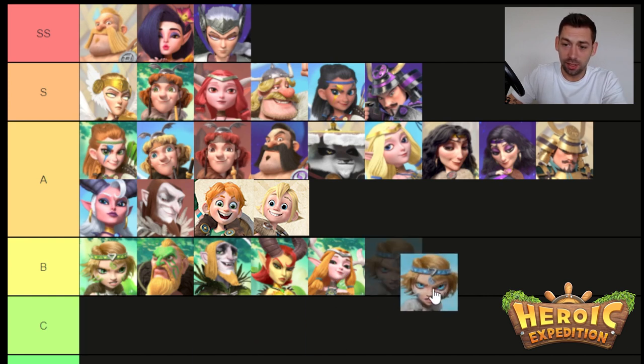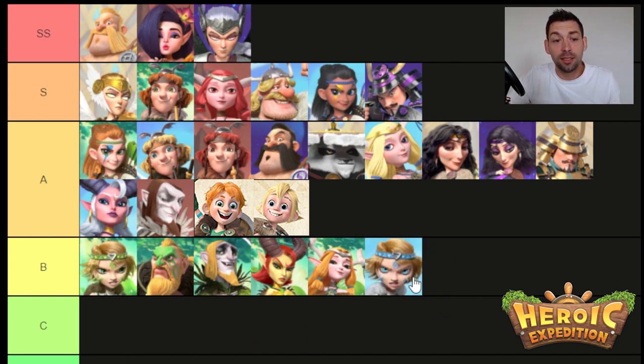Then we have Natalie. Natalie is B tier because she is in a composition for bossing. On her active, she gives everybody plus 10% attack, which becomes very useful. The problem is she's not going higher than B tier because there are better support heroes above her. She's one you should consider adding to get that last little bit of boss damage from max rewards.